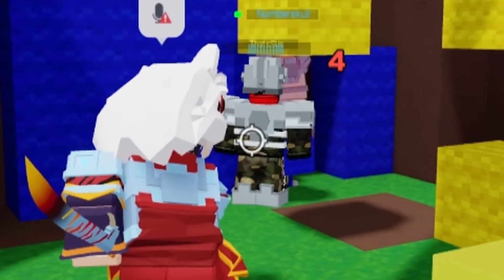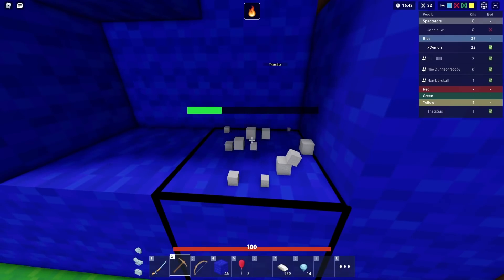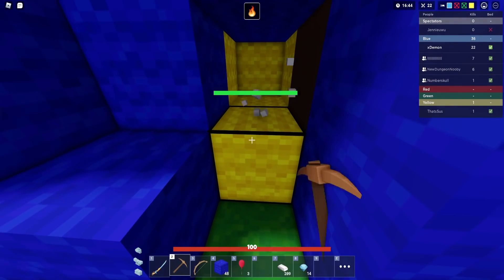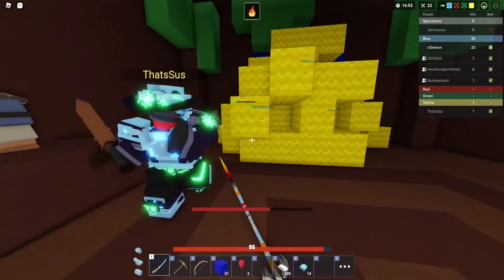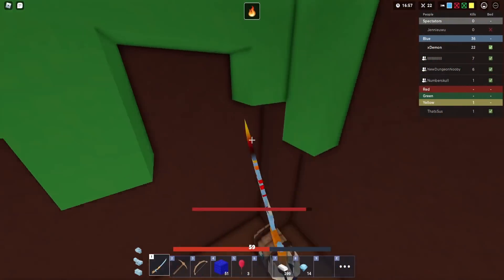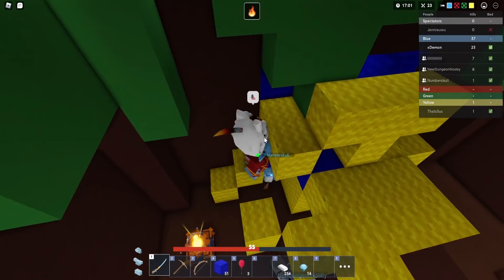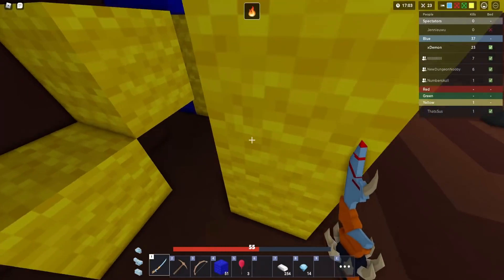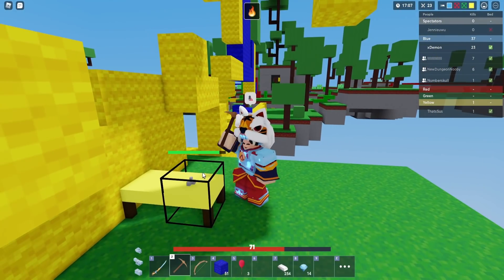Red team looks like they have tier three — going in anyway. Dash attack, dash attack — you're dead! Red's completely dead. Funky used the firework things: you buy a bow, shoot it, and kapow — fireworks everywhere!